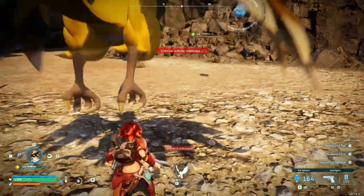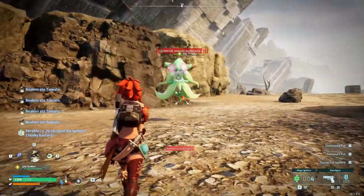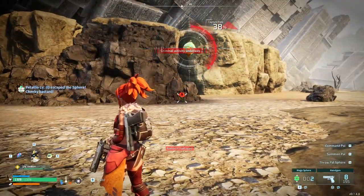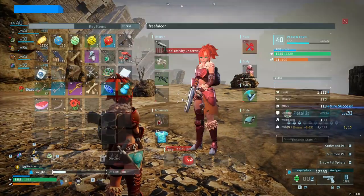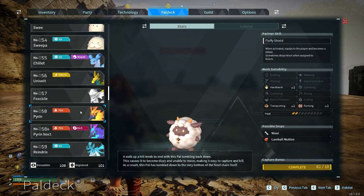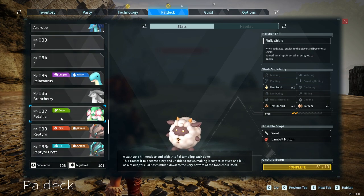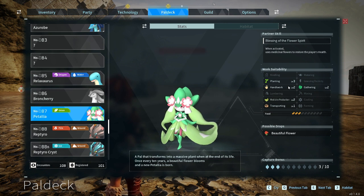You don't have a really good chance of catching them — only about 13%, or 38% with the better balls — so you just keep trying and you'll eventually get it. And now we caught a patella. They are really good and will give a good boost to your farming. You can see it has level 3 planting, level 2 handiwork, level 2 gathering, medicine, and transportation. You can get these early, and there are a few different ways to cheese this.